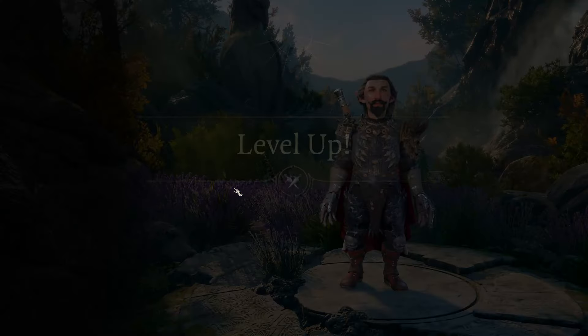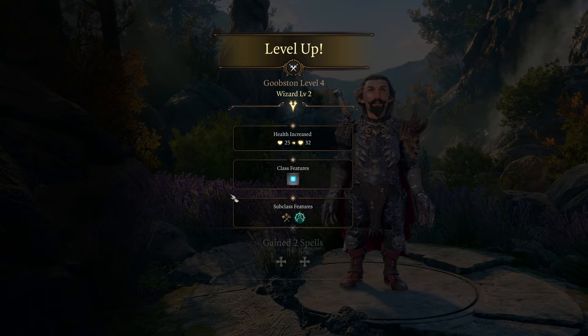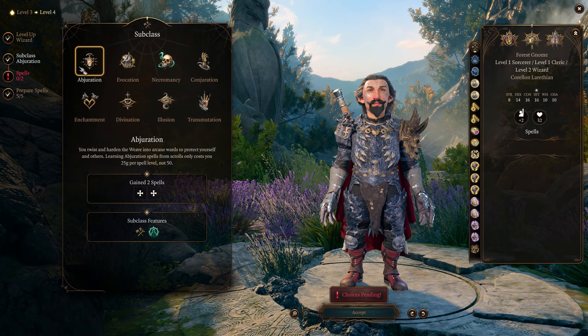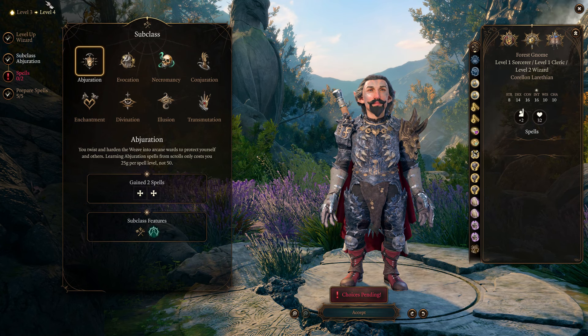I'm going to skip the prepared spells until we hit level 12. At Wizard level 2, we are going to pick Abjuration as our subclass — this is the thing that kind of pulls the whole build together.